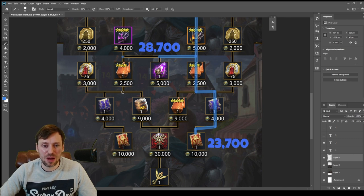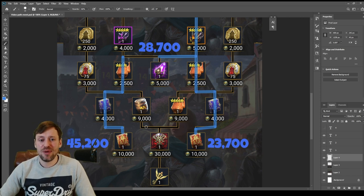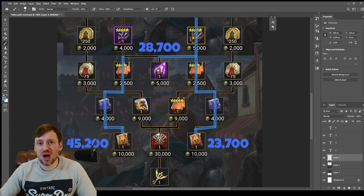Then we're going to work a little bit further — pick up another chicken, another skill tome, an epic skill tome, and then down to another legendary skill tome. That's 45,200 points, which is a lot, but it's definitely going to be worth it. I'm probably going to skip the next artifact event just to get this legendary skill tome.